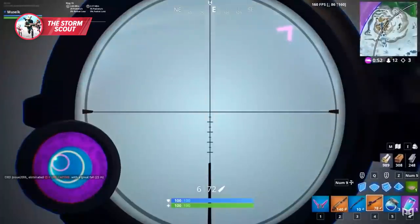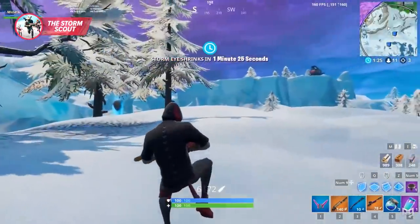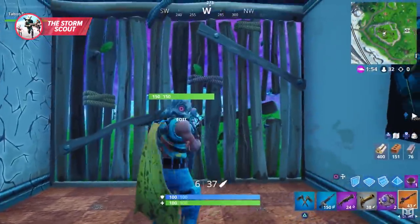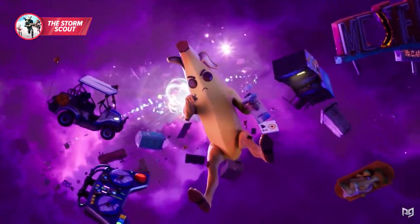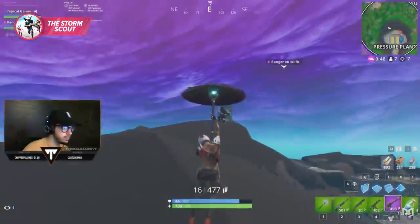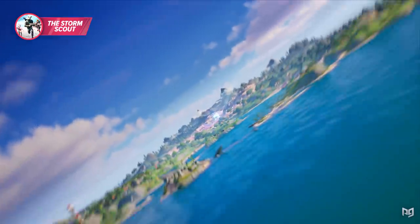We were first introduced to the Storm Scout sniper back in Chapter 1 Season 9. It was an incredibly unique weapon that allowed players to see the future of the storm through a special weather map in the scope. It was eventually vaulted in Season 10 after the automatic sniper rifle was introduced, and it looked like we were never going to see it again — until it was introduced at the start of Season 5.